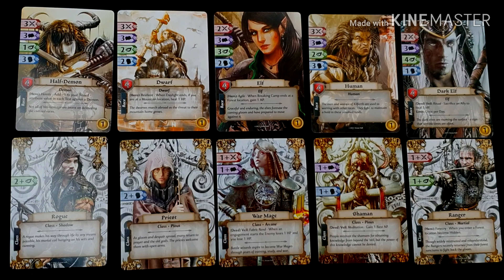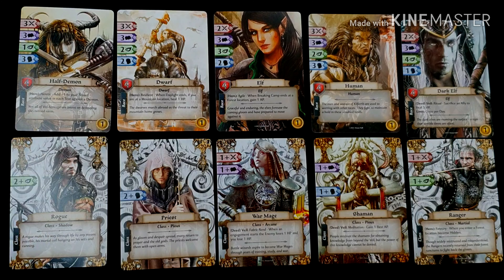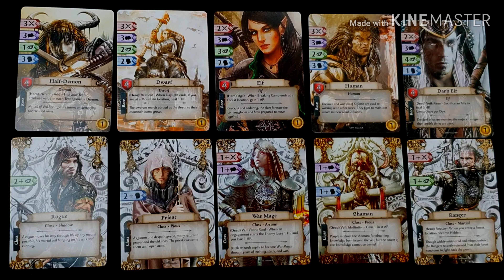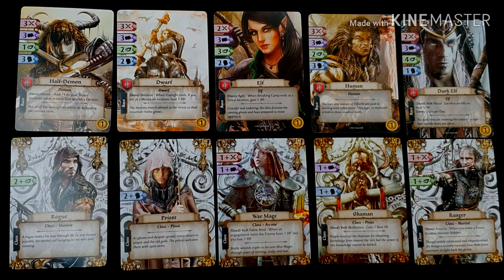A hero can choose to play as either male or female by flipping over the card — otherwise they are identical. Each race card will show a name, the fight value of the attributes, maximum hit points of that hero, any keywords, abilities, flavour text, and the goal that the hero starts with at the beginning of the game.